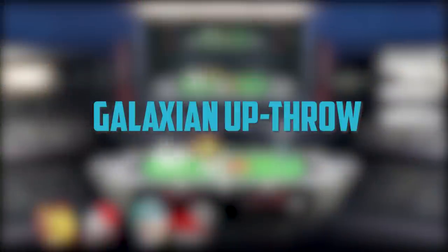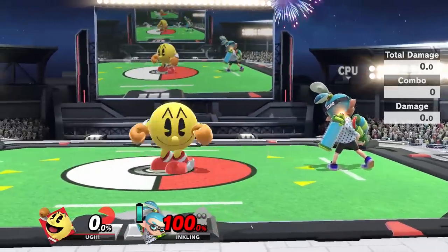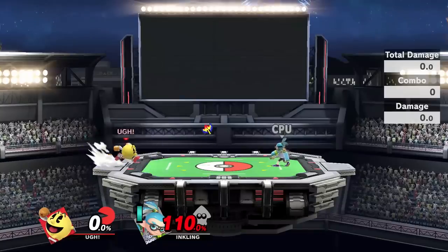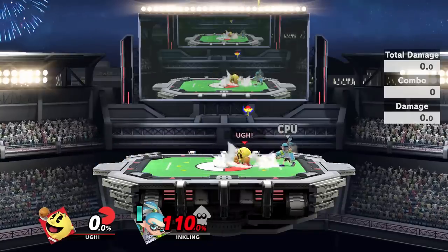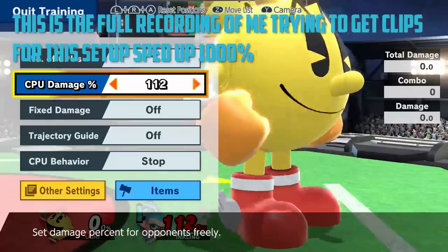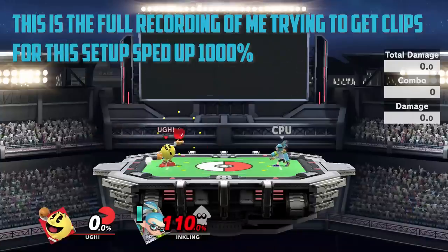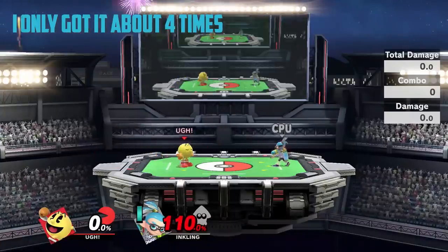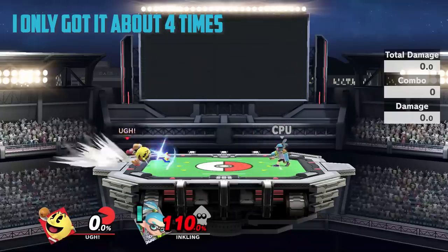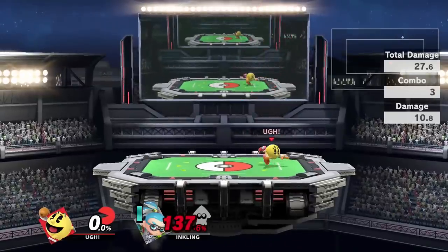Speaking of really unoptimal ways to use Galaxian, here's another cool combo. Throw Galaxian upward while facing away from your opponent, then dash grab, wait a split second, and throw them upwards. If you timed it right and get lucky, they'll get launched into the Galaxian and get carried into the upper blast zone. This is probably the most inconsistent and least reliable trap in this video because of so many factors — DI, the space between where you grab and where you throw Galaxian, where you throw the opponent, and the random Galaxian path. If you can pull it off though, you'll probably be seen as a god in your local community.